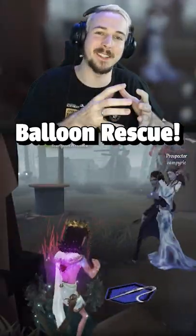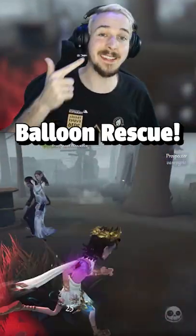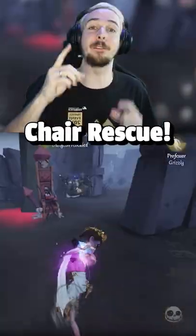Use the skill when the Hunter is carrying a survivor. He will get pushed away and stunned, and the survivor on the balloon will struggle free.